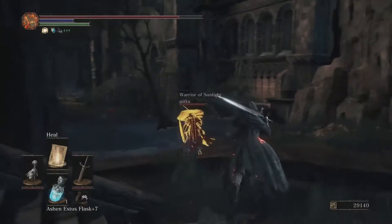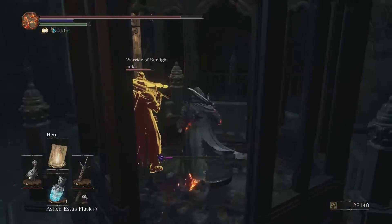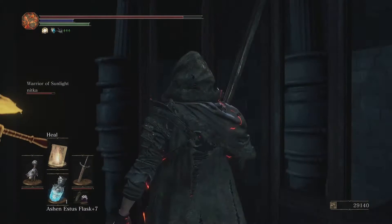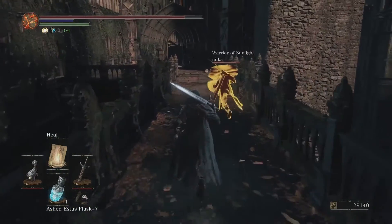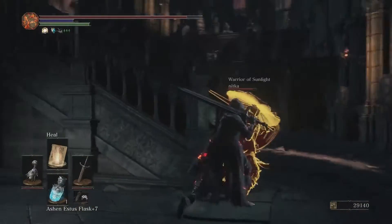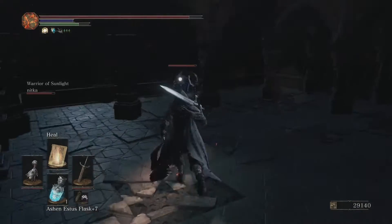Moving forward from this point, we are going to make our way deeper into the garden. Going up the steps, I ran past a few items because I'm just trying to make this quick. This area isn't too large and you'll be able to find everything you need. As we work our way down, there's going to be some arrows being shot at you from above, and there's an item on a body which is a Titanite Scale — something very useful for upgrading your weapons.